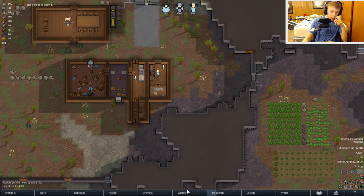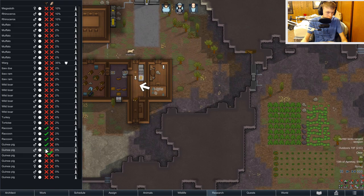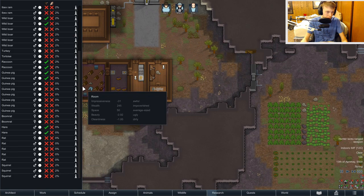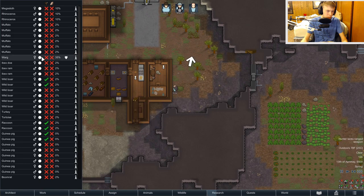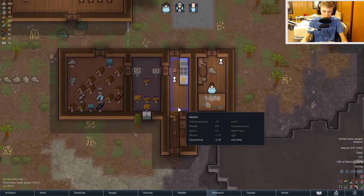We do need to get some hunting set up here, so let's actually go and hunt some raccoons, maybe a few guinea pigs, and a few wild boars as well — it might get pissed off but whatever. Oh, and a few hares as well. We shouldn't tame anything. Even though taming a mufalo might be worth it, we don't actually have the skills for that at the moment.